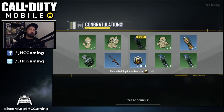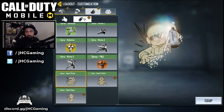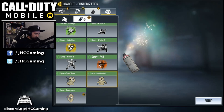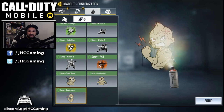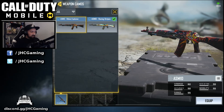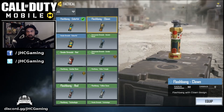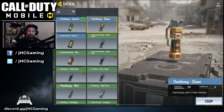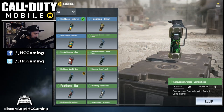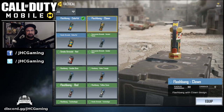One big question before I started: can you get duplicates? Apparently yes, because I did get duplicates. If you get a duplicate it gets converted to 10 credits — you don't get CP back. Let's look at what we got: three new sprays — the Spoof Threat, Spoof Terrified, and the Angry — they look cool but a bit useless. We got a new camo for the ASM10, the ribbon explosion. We also got the zombie gene grenade skin, the flashbang clown which is probably the coolest flashbang ever, the zombie gene concussion grenade, and the zombie gene flashbang — a full set of zombie gene grenade skins.